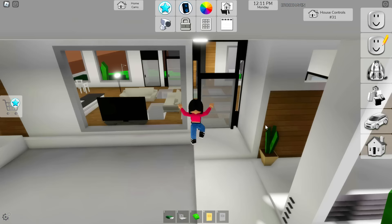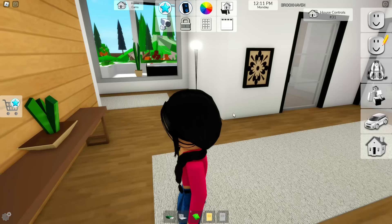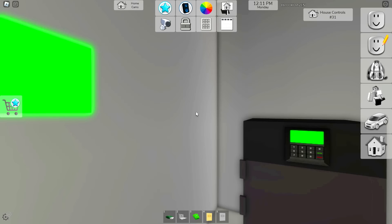This is actually one of the latest new houses here in Brookhaven. If we go over here, click the plant, and then bam — it's inside the wall. I think it's a good hiding spot too, because you can literally hide from people and no one will notice.